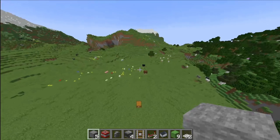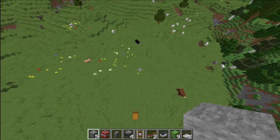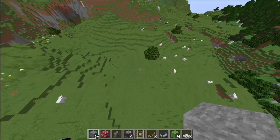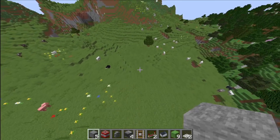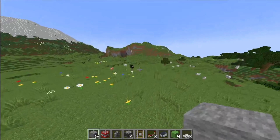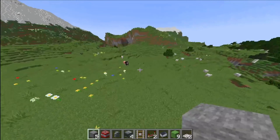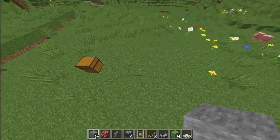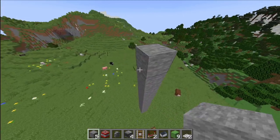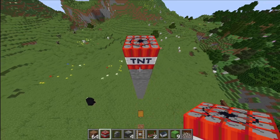Ideally before you start building, you're going to want to find a nice flat area — plains is ideal because it's flat. You want to clear out ponds, any bodies of water, and obstacles like trees, because the TNT could fall on them and the whole machine will blow up. Once you've chosen your biome, take the highest point and go one through eleven blocks up in the air — I'll do eleven just to be safe — and this is where you're going to start building.